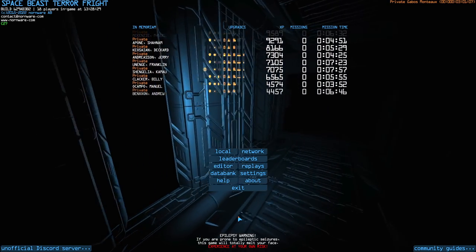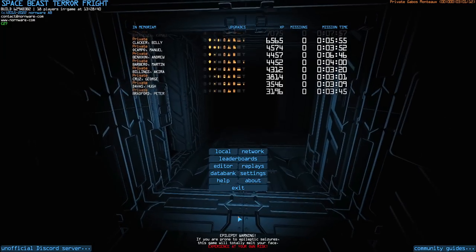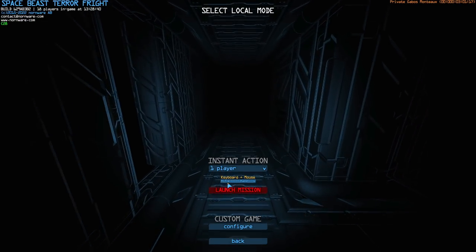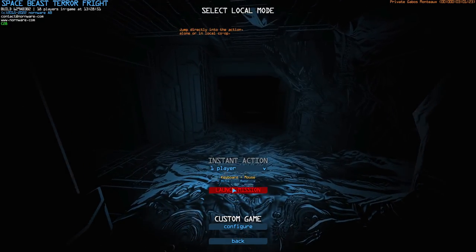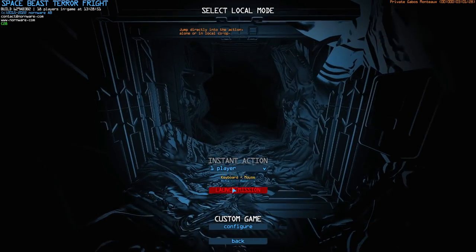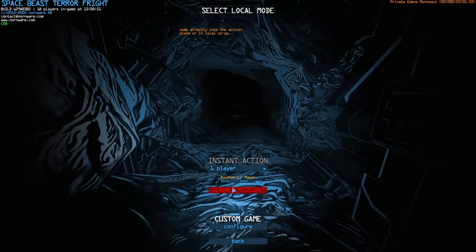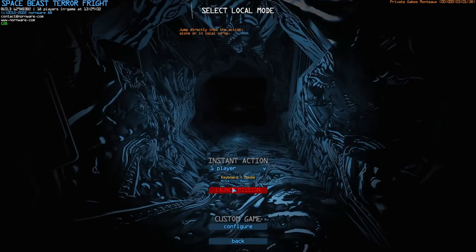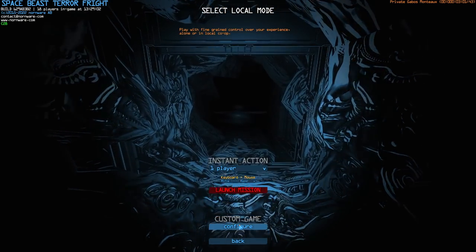I do have one or two things I wish were a little different about the game, but we'll talk about those at the end. For now, in local mode, all we have to do is pick our weapon and loadout and go into instant action. It procedurally creates a derelict for us. I haven't survived yet — I've been playing about three hours. Your average match is usually six to fifteen minutes depending on how well it goes.